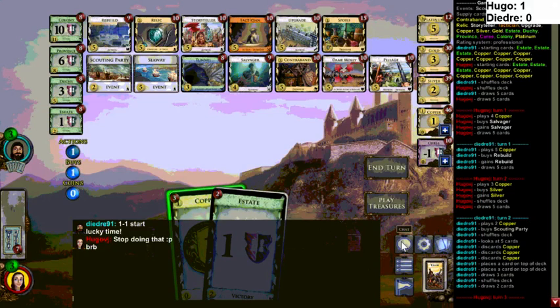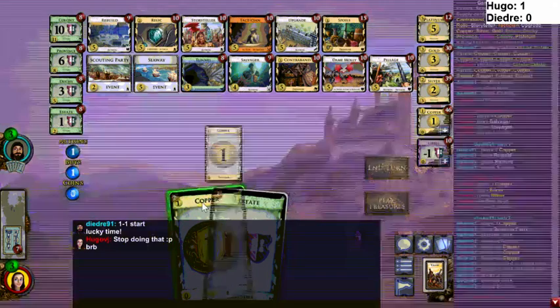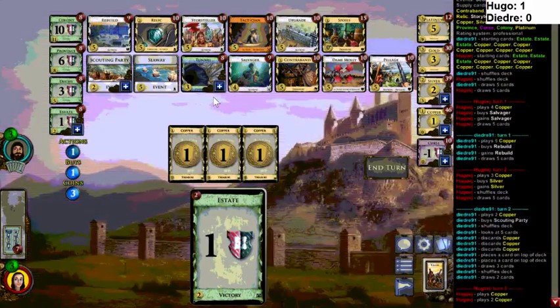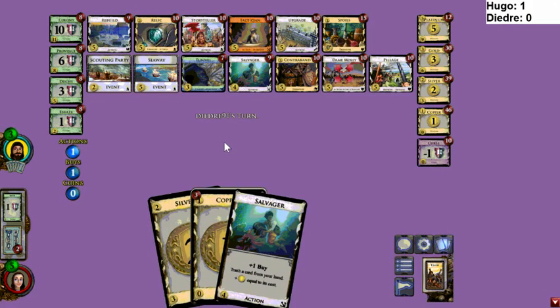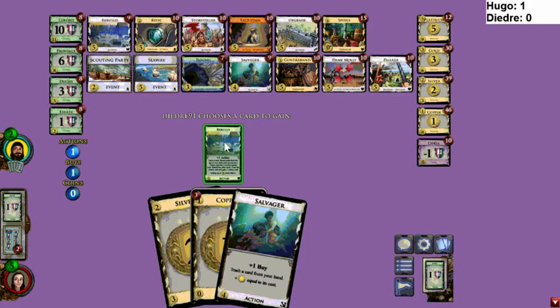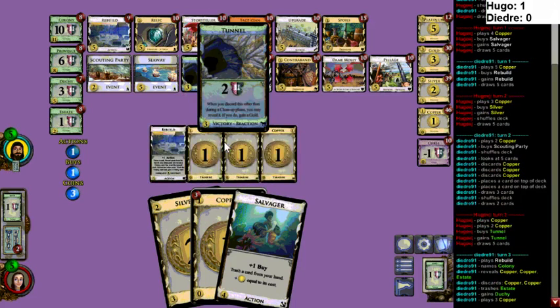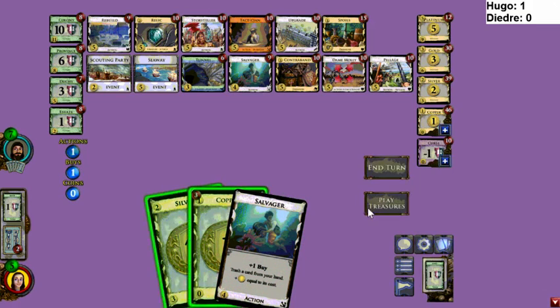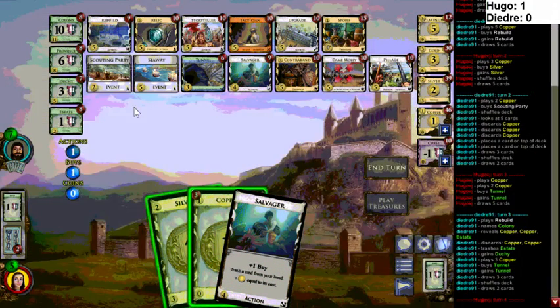Upgrade gains Silvers when you trash Estates — yeah, it's pretty good, though that's still not that many. So are we pivoting into Tunnel? Maybe Hugo opened Salvager and wanted to go into a focused Rebuild-Tunnel for gold-gaining with Salvager. If you get like three Tunnels and then just skip them all the time with Rebuild — right, you can gain a lot of Golds that way.